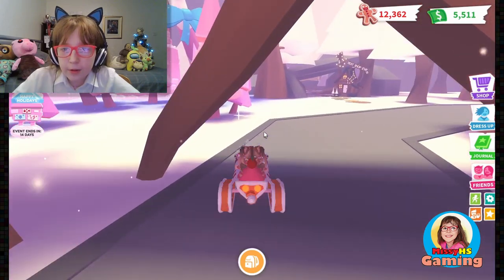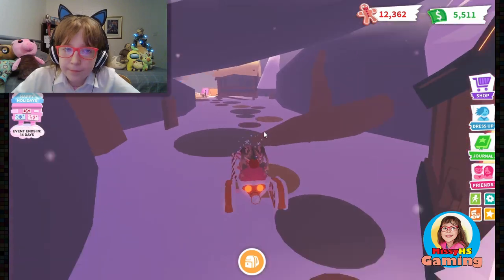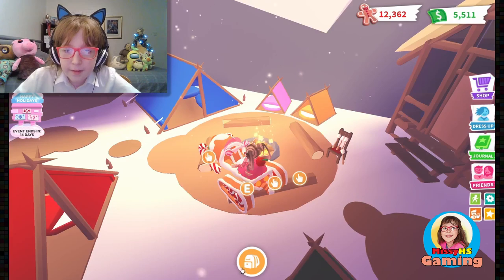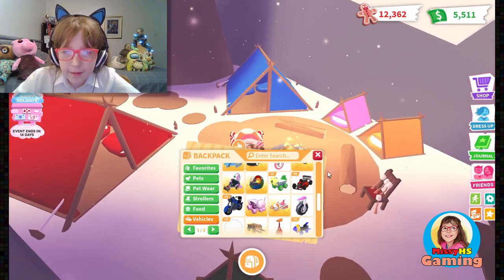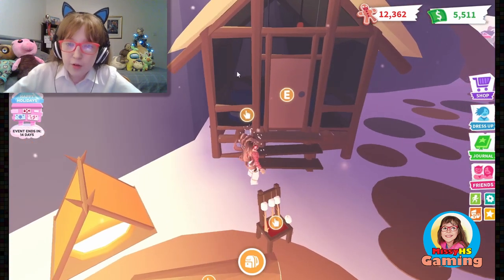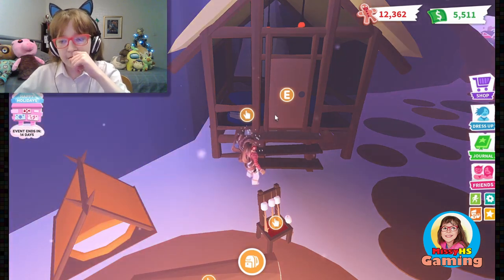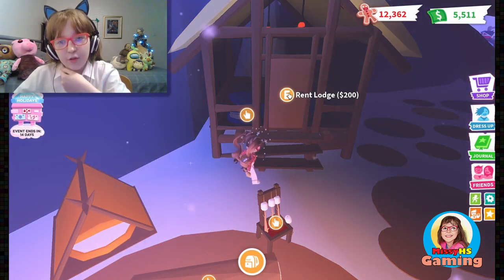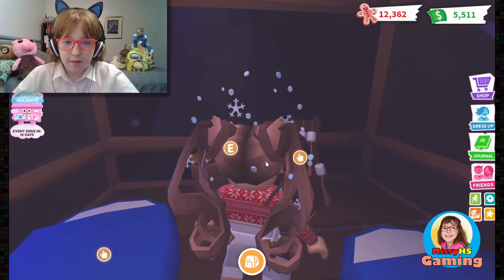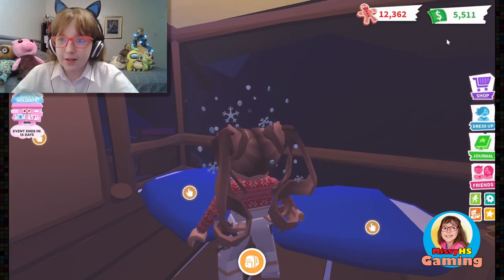I've also noticed a new feature at the campsite that wasn't there before — they've added showers back here. And there's a shed glitch that most people know: it says red for 200 but you can just click on it and now you're inside for free — see, my money didn't go down at all.